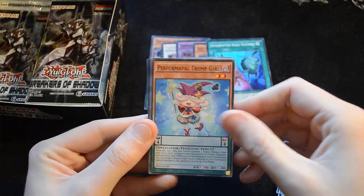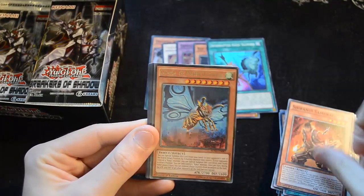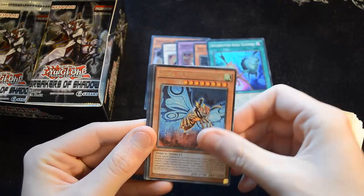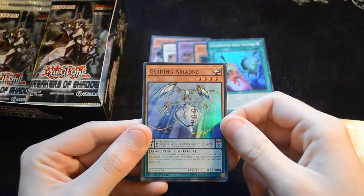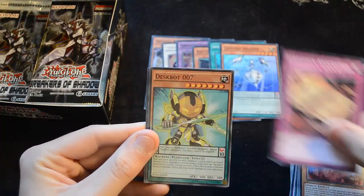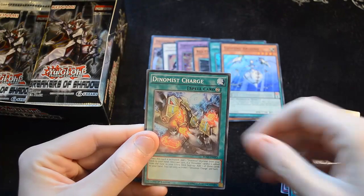Next up we have Performer Pal Trump Girl, Dynamist Brachion, Shiranyu Samurai, and another Kaiju — this is Gedala, the Mystery Dust Kaiju. Then we have Guiding Ariadne, the new Super that everyone's going to want for searching their counter traps. Forbidden Apocrypha, Deskbot 007, Destruction Swordsman Fusion, and a Dynamist Charge.